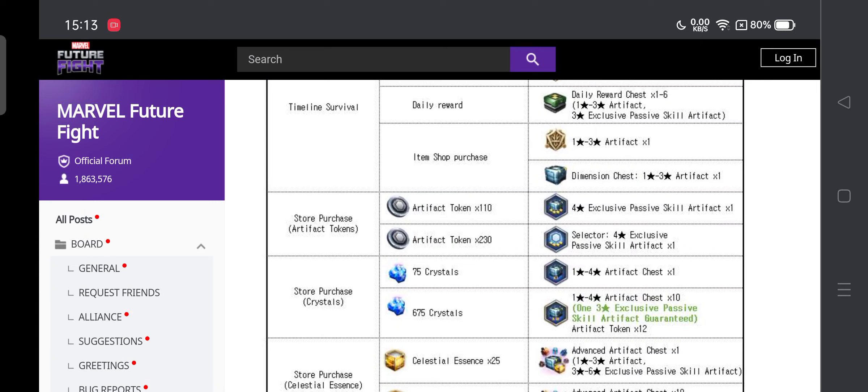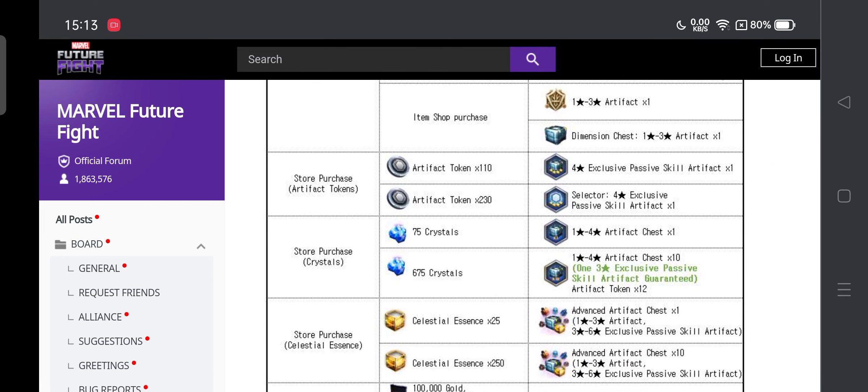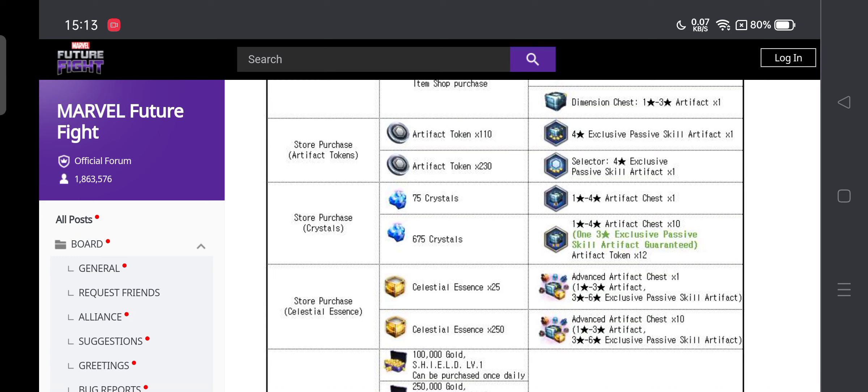The store purchase artifact tokens: 110 tokens will give you a 4 star passive skill artifact which will definitely boost your character's damage stats — probably something like 50% attack. 230 tokens gives a 4 star exclusive passive skill artifact selector, so you can choose what you want, which makes sense. Store purchase at 75 crystals gets you 1 to 4 star artifacts, 675 crystals gets the new artifact chest.